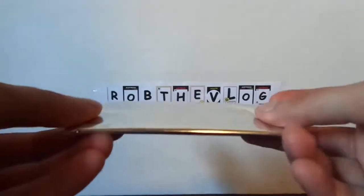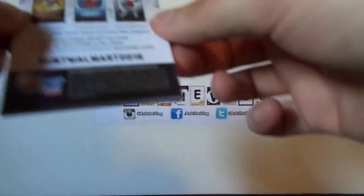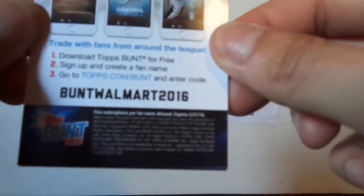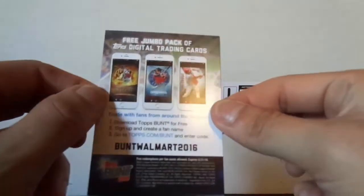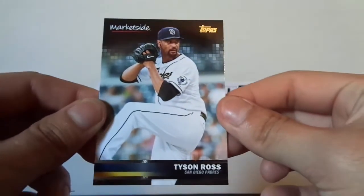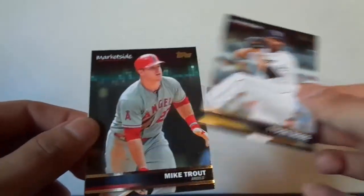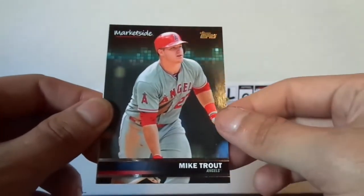Alright guys, I'm back for you pack addicts. Just hopped into Walmart — this is a 2016 Walmart pack if you're curious. Okay, so the first card is Tyson Ross. Alright, pretty nice. Mike Trout! Oh man, that might do it — I mean, I did get a Bryce Harper before, but Mike Trout, that might do it.